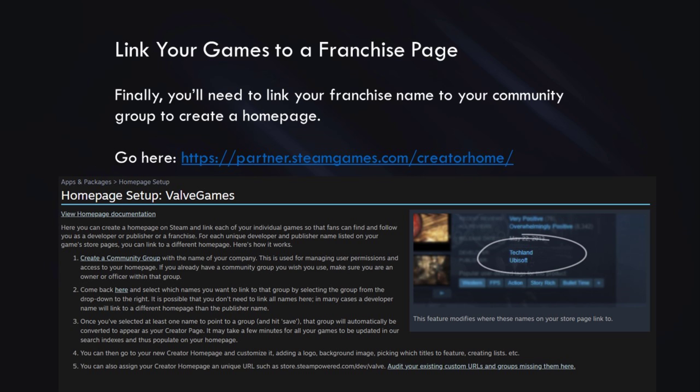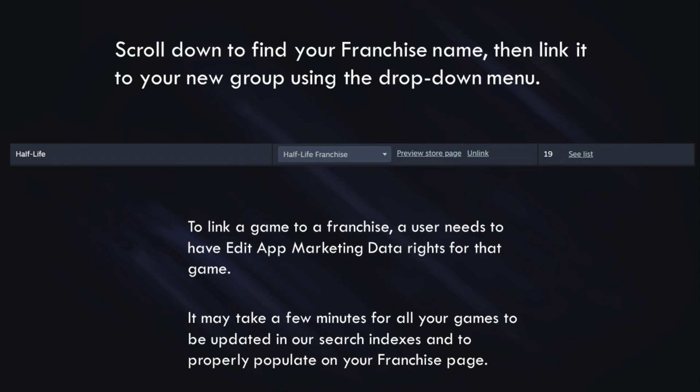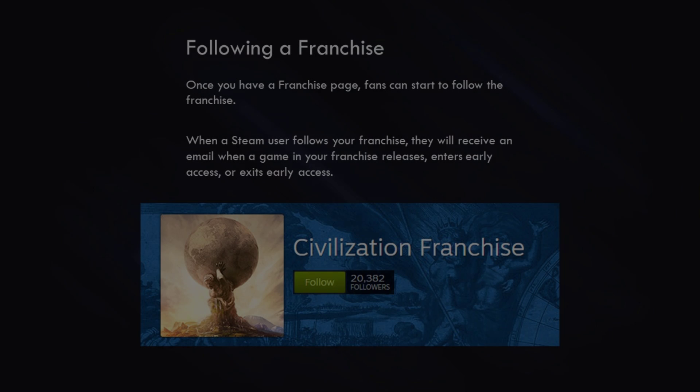The next step is to link your games to a franchise page. We've provided a link below and you'll need to use it to link your franchise name to your community group and create this homepage. On the page you navigate to, scroll down to find your franchise name, then link it to your new group using the drop-down menu. A user needs to have 'Edit App Marketing Data' rights for that game to link it to a franchise. It may take a few minutes for all your games to be updated in the search indexes and to properly populate on your franchise page. Once your franchise page is created, fans can follow your franchise, and when a Steam user follows, they will get an update when a game in your franchise releases, enters Early Access, or exits Early Access — a great way to engage with fans and let them know what cool stuff you're working on.